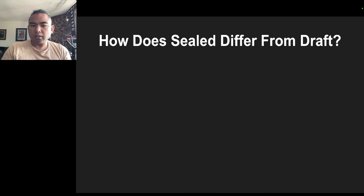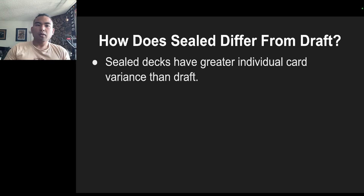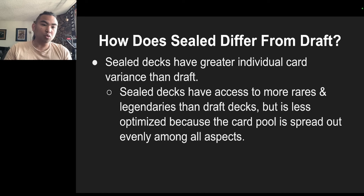So how does sealed differ from draft in terms of the decks and gameplay? Sealed decks have greater individual card variance than draft — variance in their power. That's because sealed decks have access to more rares and legendaries than draft decks. In draft, you typically will have three, maybe four, five at max rares or legendaries in your deck. Whereas in sealed, you are guaranteed to have six rares or legendaries at your disposal, so you have access to more powerful cards.